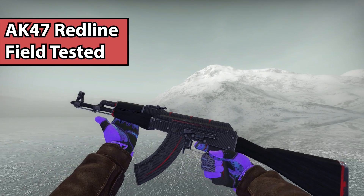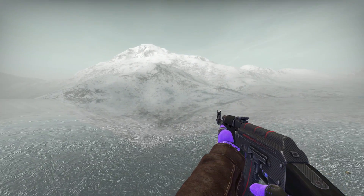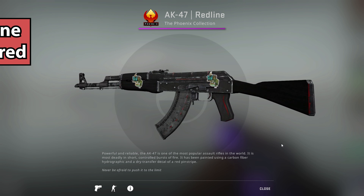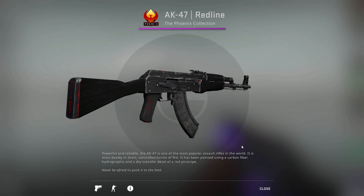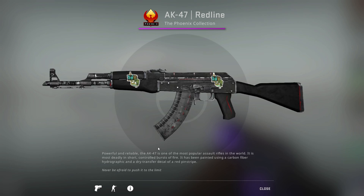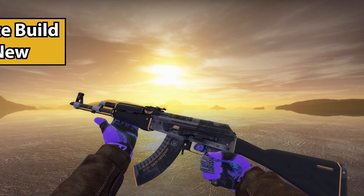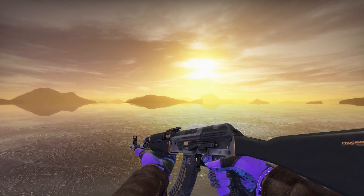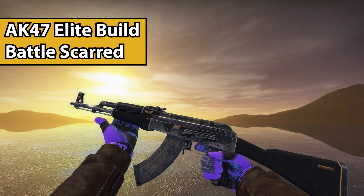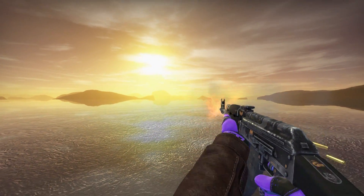Next up is the AK-47 Red Line — a really dope skin. Normally it has accents of red and carbon fiber, but when you get it in Battle Scarred, a lot of the red goes away and it looks more like a slightly different version of the default AK — black and gray, overall looks clean. Same with the Elite Build: in Battle Scarred it looks like a modified default AK with more black accents. The reason you go for Battle Scarred skins is because they look more unique and different.